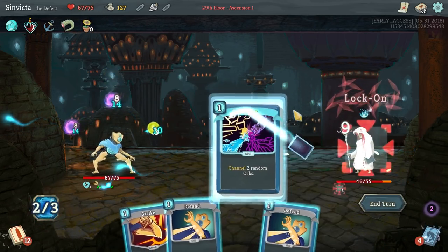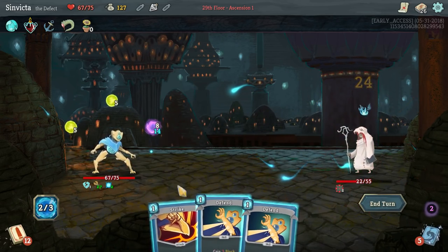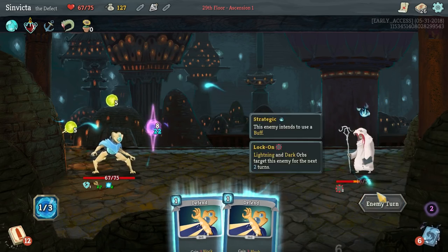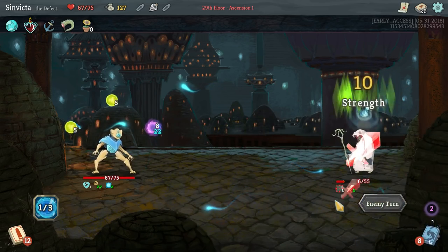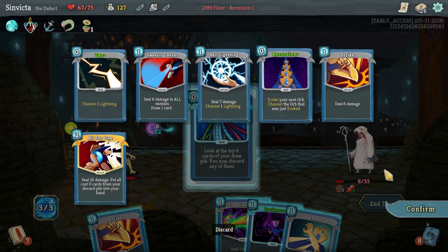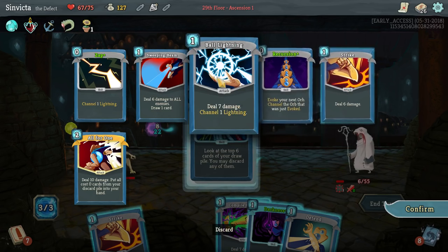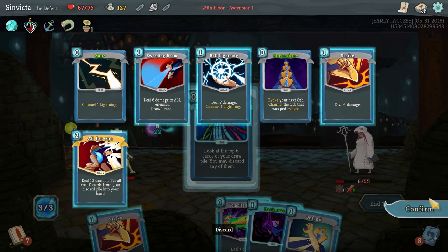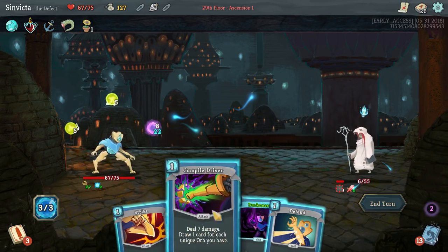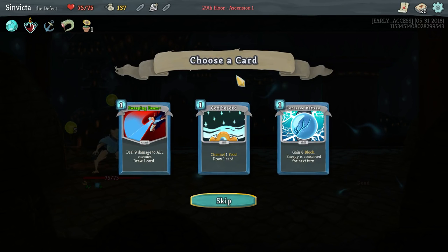We haven't been using Thunderstrike, but to be honest we haven't had to, which is very nice. I just did that for the physical damage. The Mystic is not going to be around much longer. Reprogram - do we have anything else I care about drawing? I don't think so. Full HP - fine with me.